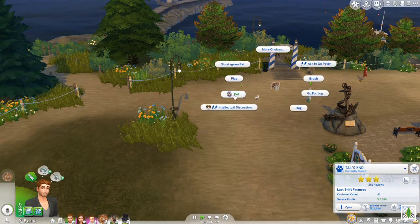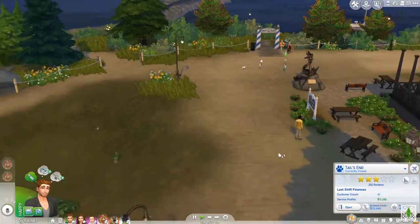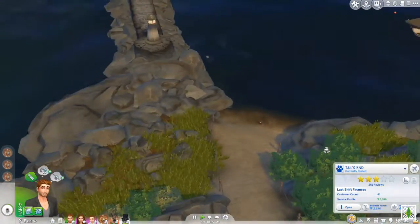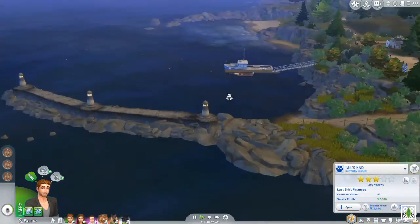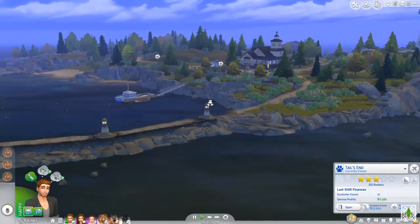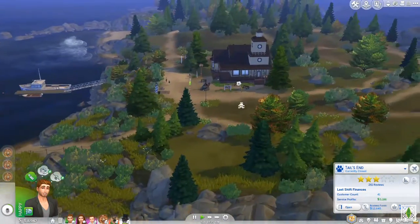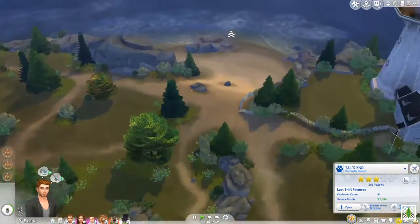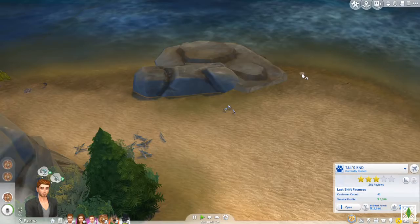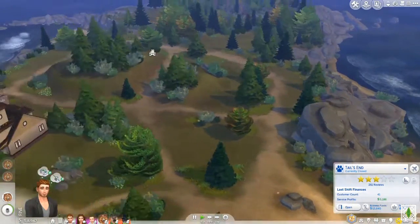This area looks really really nice. Here's a ship to get back to the docks. Over here there's another beach area — let's send Quarry to explore. There's more fishing that we can do — very very beautiful area. Down here there is another fishing spot, so lots and lots of fishing over here.